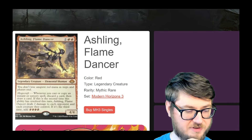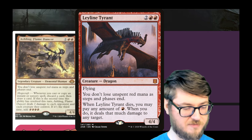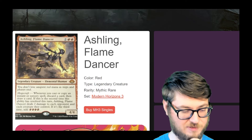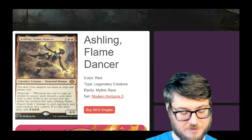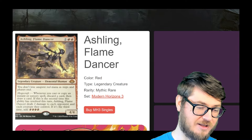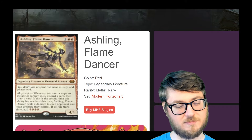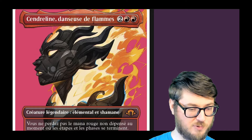Aisling the Flame Dancer — you don't lose unspent mana as steps and phases end, very similar to Omnath and the Leyline Dragon. Whenever you cast or copy an instant or sorcery, discard and draw. If it's the second time, you do two damage to each opponent and each creature they control. If it's the third time, add four red. It's nice that the Pyroplasm effect is one-sided — it doesn't affect your own board. The card advantage piece is nice and the four mana is nice as well. I like that they're treating elementals like this; ever since Omnath, a lot of these elementals have been generating years' worth of value. This is the full art version — the hot pink really contrasts the portrait.